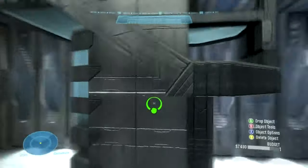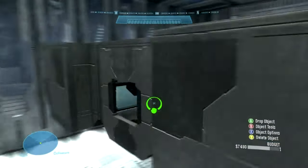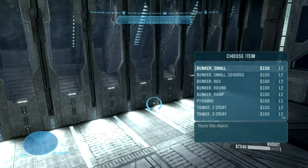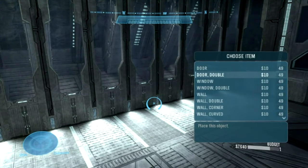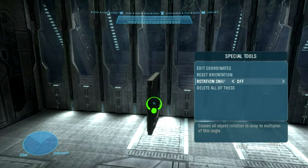This little bit here is called a Tower. The structures are new to Reach. We had to build actual structures in Halo 3. Basically, instead of having to build them from scratch using windows and doors or whatever, you can actually just select a particular thing and it will make it for you.